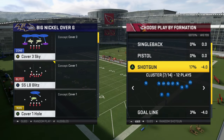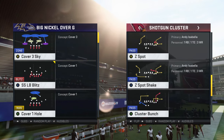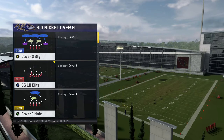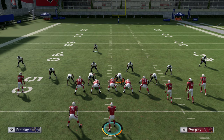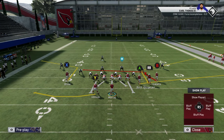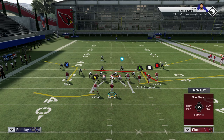You want to run the bunch to the wide side of the field only. The play we're going to go over is 'Heys by Shake.' The opponent came out in Cover 3 with hard flats. This is a good play because you've got corner routes on both sides of the field — that's what makes this play look good.